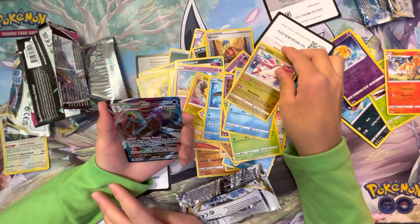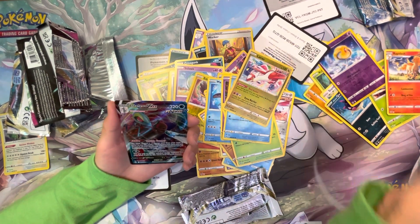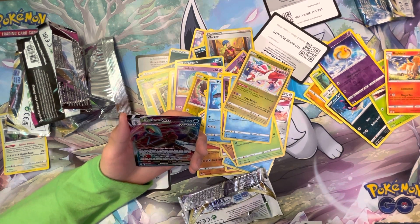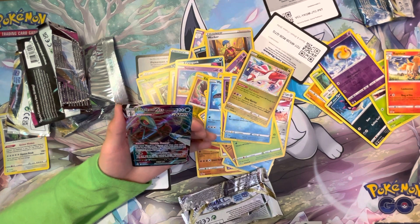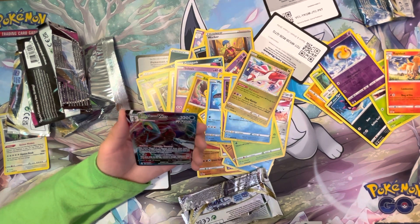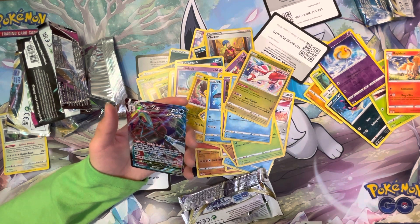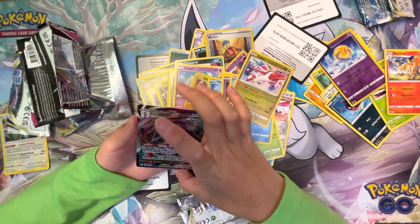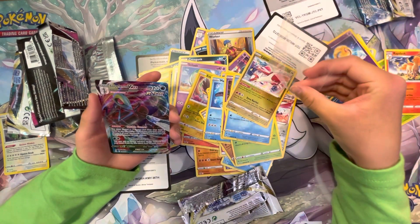It's a V-Max — okay, pull it! Three, two, one, pull it! Whoa! That's a new card, that's pretty good! Oh wait, this is also an altar? What, could be a version of an altar? Well, no, there already is one in Evolving Skies, I think. So yeah, that is the end of this video, and lucky Ditto's out!